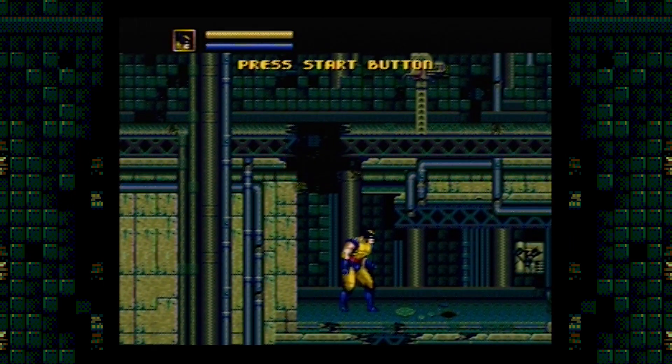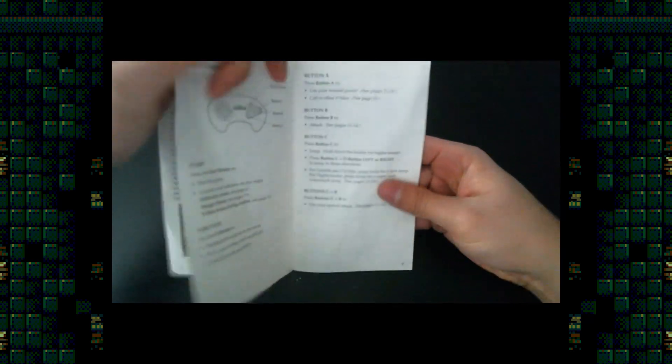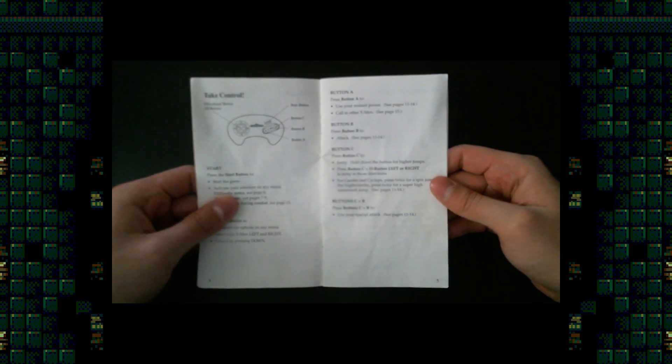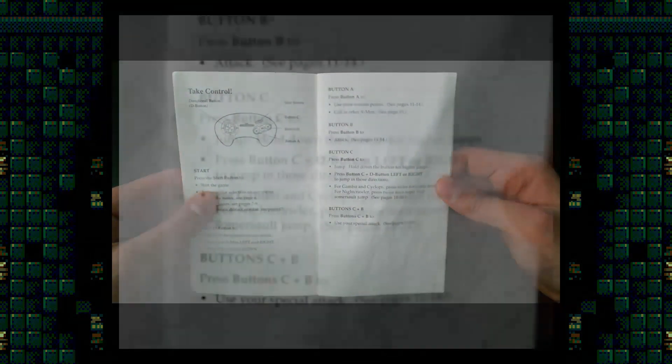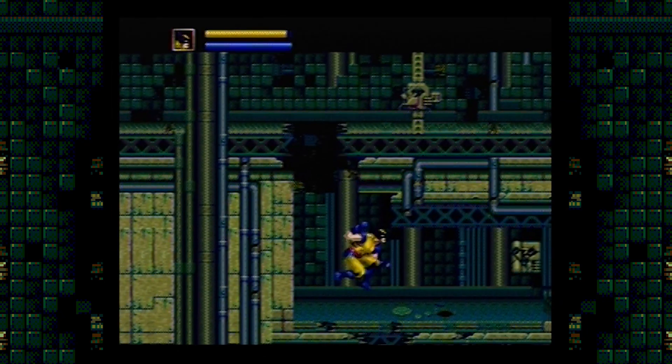I have no clue how someone in the demo pulled this off. I even read the manual to see if I was missing something. Apparently everyone has this high jump, but I can't get it to work — well, only if I'm lucky.